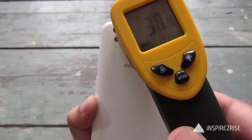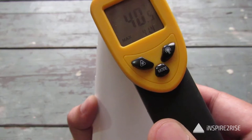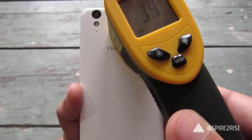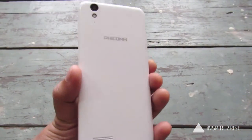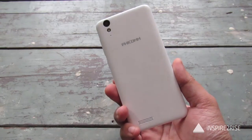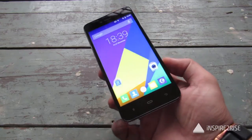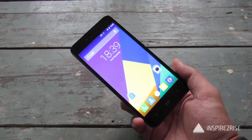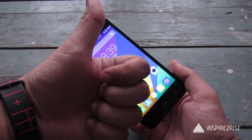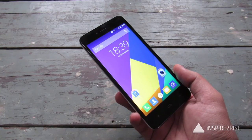The final temperature readings show 41 on the top, 38, a maximum of 40, 37, 39, 40 — with 41 degrees Celsius being the maximum temperature reached. At a maximum temperature of 41 degrees Celsius, we were able to play almost every game on this smartphone, the Ficom Energy 653 — a very nice budget 4G smartphone for those people who are just starting out on their 4G smartphone journey. That was our gaming review and heating test for the Ficom Energy 653. If you liked this video, don't forget to hit like and subscribe to our channel. This is Ayatan Rajah from InspiredToRise.com — signing off folks, stay InspiredToRise.